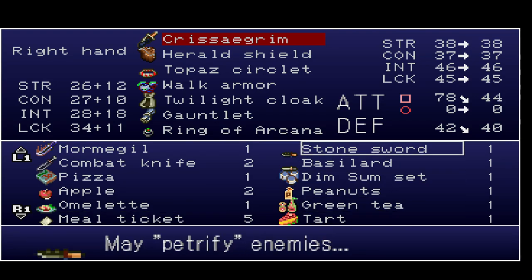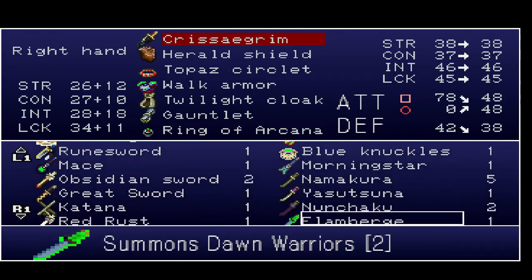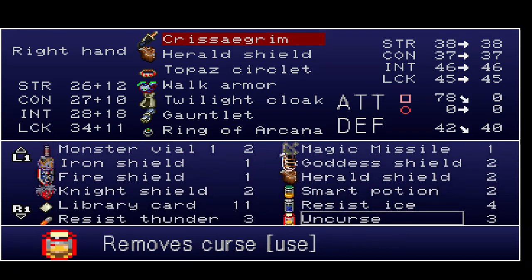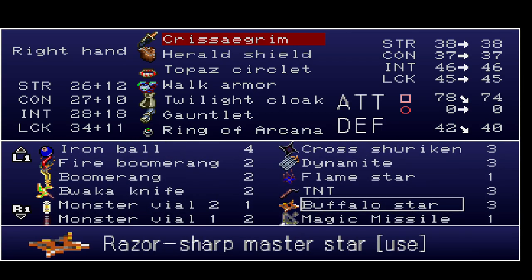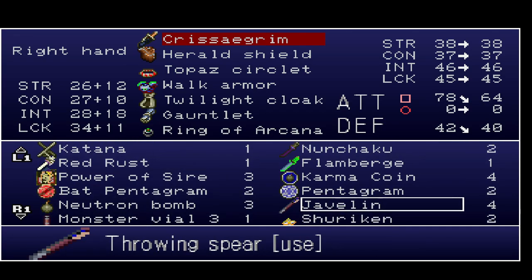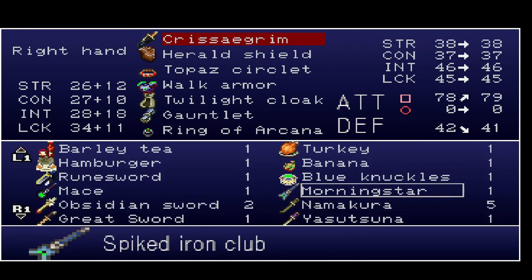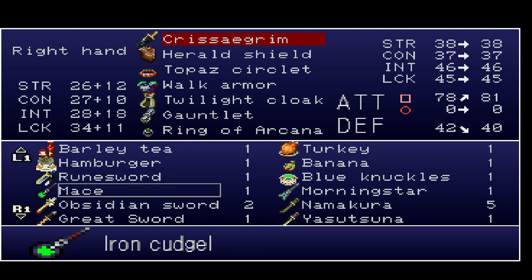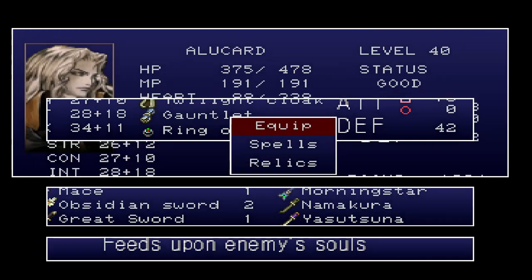Oh, I actually haven't been using a sword. Morningstar — where is it? Oh, I actually don't even remember. But the important part is that we have the... Krisegrin? That's not the Krisegrin — this is actually the yellow card sword.